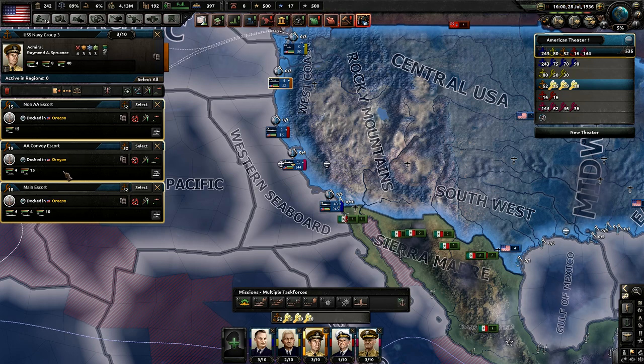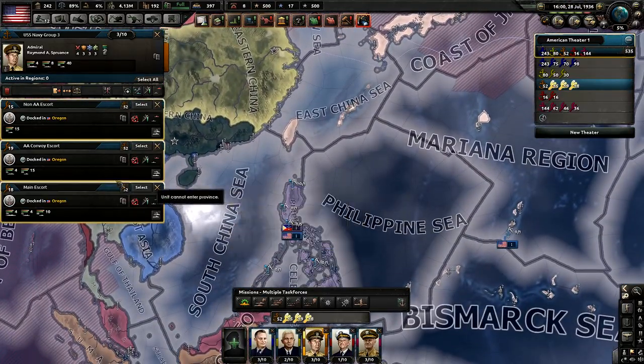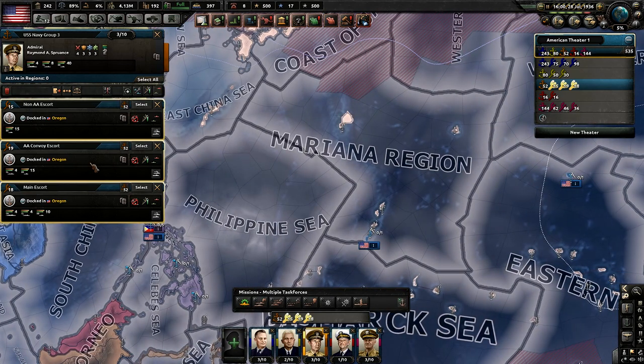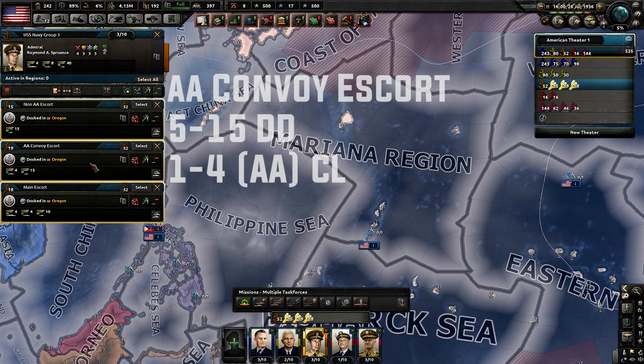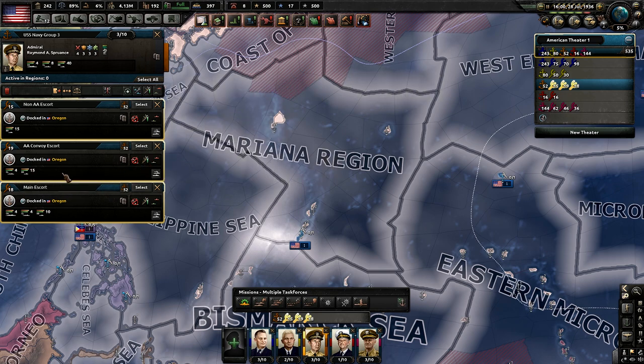The second convoy escort is an AA-focused group. When you're in the Pacific and the Japanese Navy is dealt with, you might worry about kamikazes, especially in multiplayer. The basics of this fleet are five destroyers minimum with depth charges and sonar, and then one to four light cruisers with AA. I've personally made Atlanta-class variant anti-aircraft cruisers paired with destroyers that have good sonar, depth charges, and torpedoes. Minimum five destroyers, max 15; light cruisers minimum one, max four.